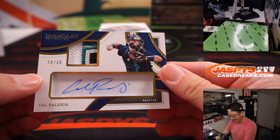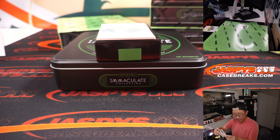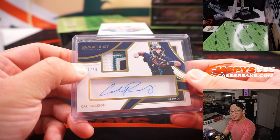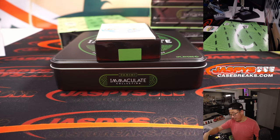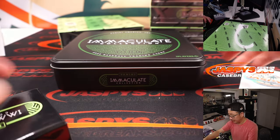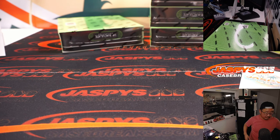And we got a Cal Raleigh, 34 out of 36 — some nice colors popping in that window. Seattle, part of that New York Yankees group. And that is Seattle number four — also for Martin. There you go, Martin.